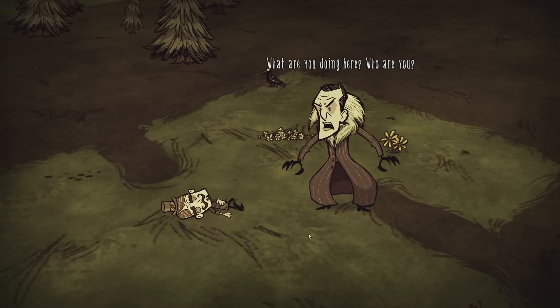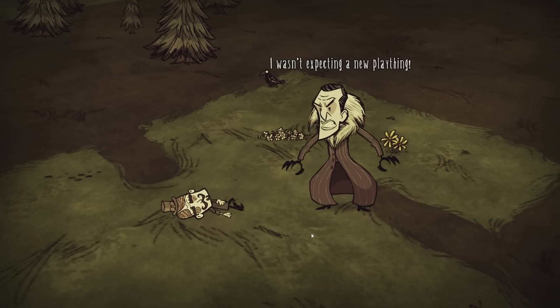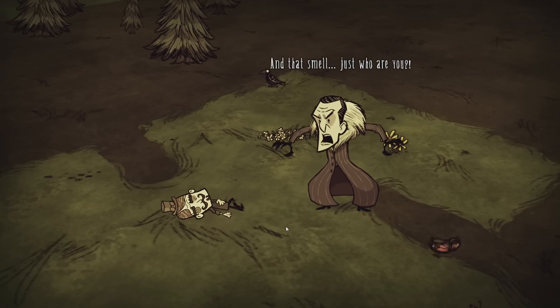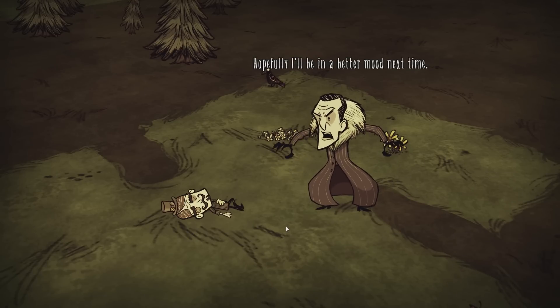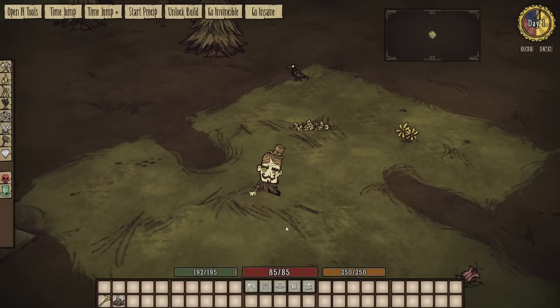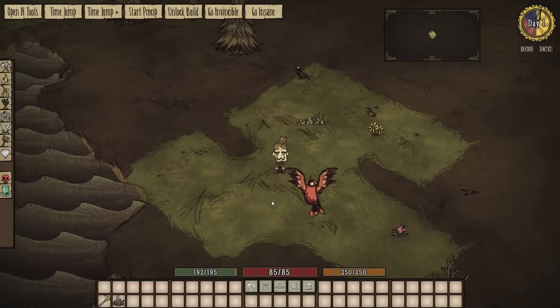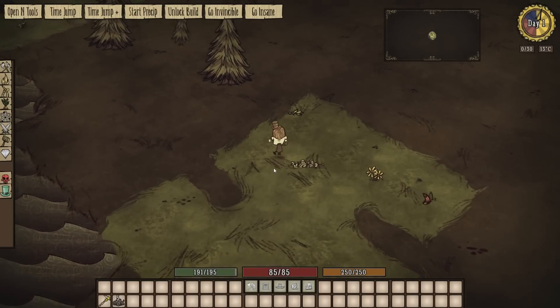Oh my goodness — Maxwell has a custom intro for this character: 'What are you doing here? Who are you? I wasn't expecting a new play thing. And that smell. Just who are you? I'll find out later. I'm very busy, you know. Hopefully I'll be in a better mood next time.' So yeah, that was custom built for this mod — Maxwell will talk specifically to old Will.